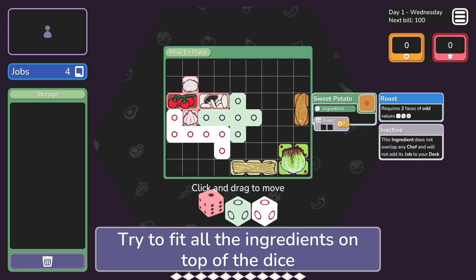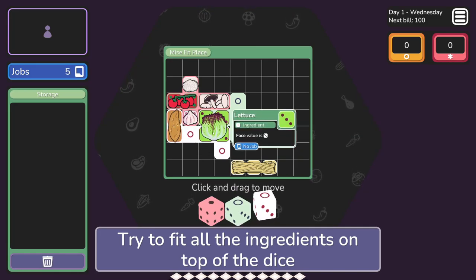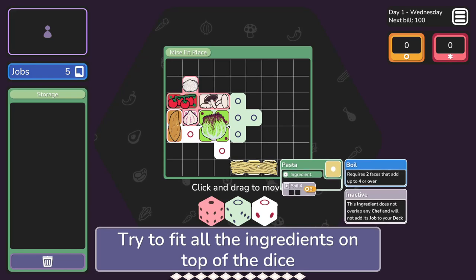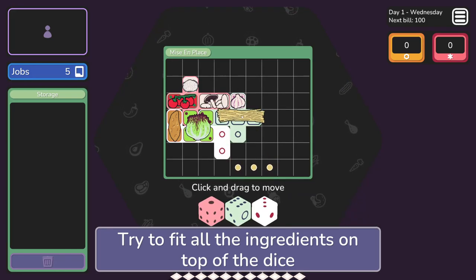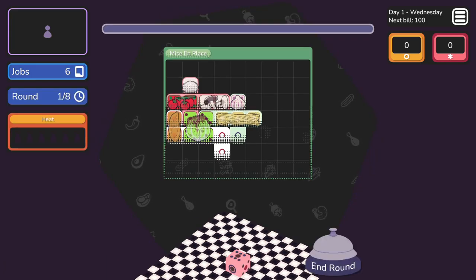Move the ingredients around and watch how the dice change. I'm going to fit all the ingredients on top of the dice. Can they overlap? They'll have to overlap two, don't they? There we go - you go there, you go there. You're ready to cook. Let's cook.